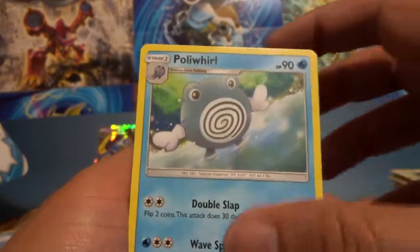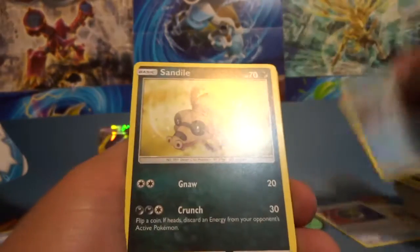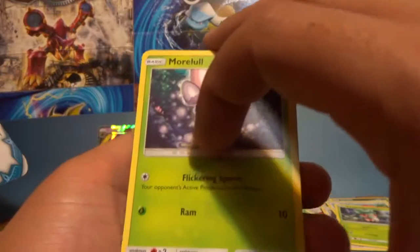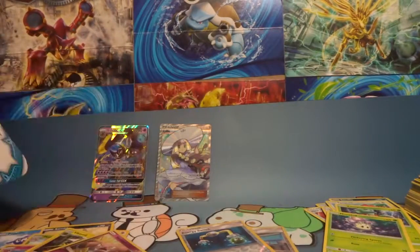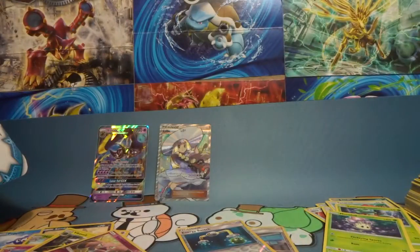Poliwhirl looking like he's having fun in that water. Spearow, Fomantis, Morelull, energy switch, and an Incineroar non-holo reverse. Last pack of the first 12 — let's cross our fingers we get something good, and if not let's hope for the next 12.